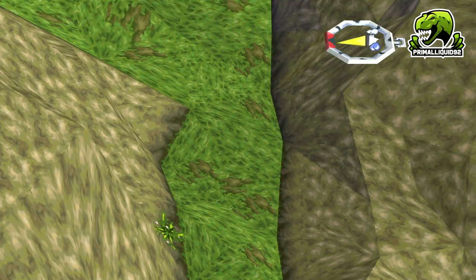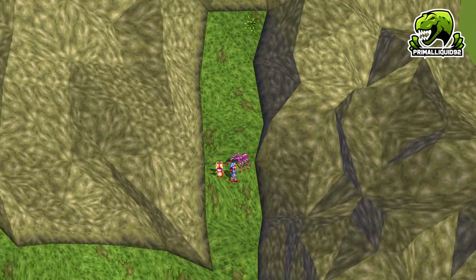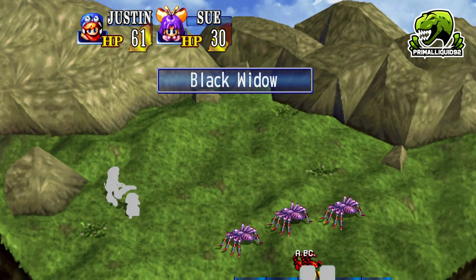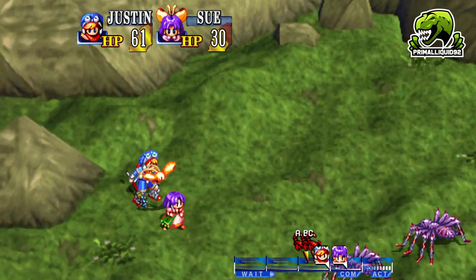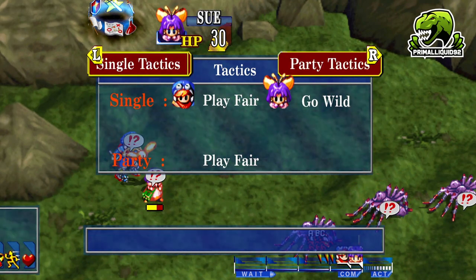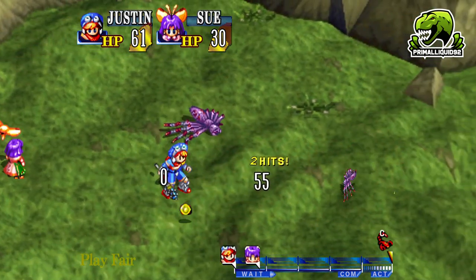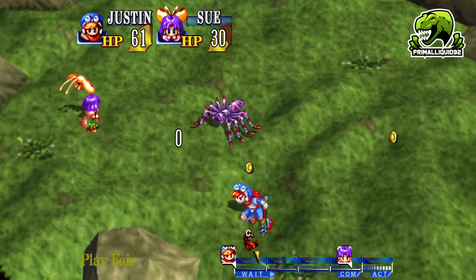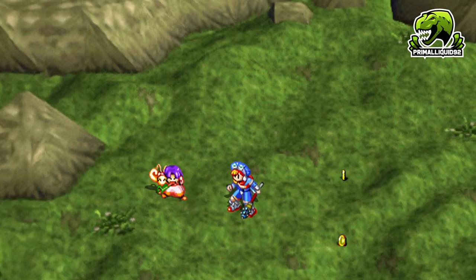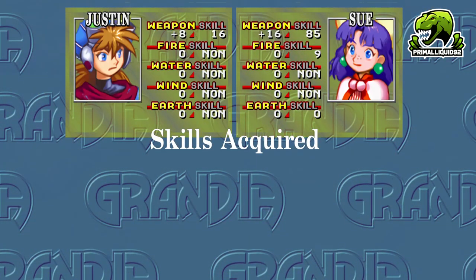I'm going to get fire up to level four — actually, I'm going to get Sue's bow up to level 12. We're going to focus on Sue's bow because that's going to let us power-level her fire attacks so easily later. Since we're only using normal attacks, I'm just going to put PlayFair on the party attack system and let the game handle that for us. Right now Justine just needs to level mace and Sue needs to level throw.